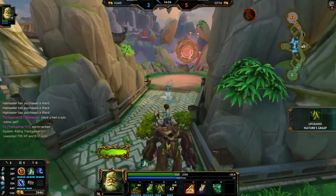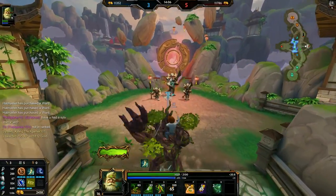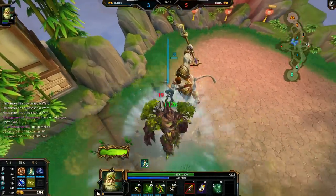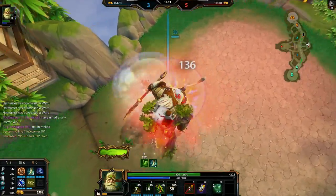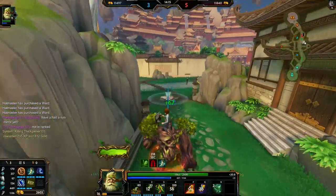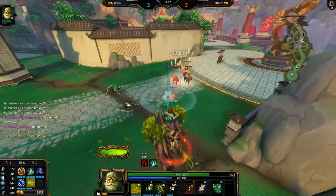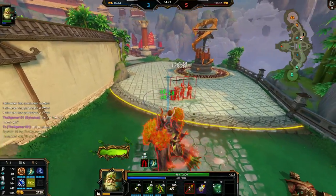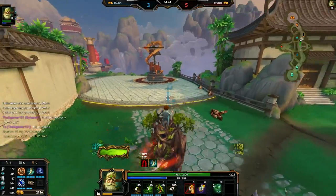Do I ult right away with full health to knock him up and get the CC immunity, or do I wait until low health so my ult does a ton of damage and kills him? I get more damage the second way, but then I get CC'd and I'm losing damage from my auto attacks. This matchup is a lot more interesting than I thought — seems to be a lot of mind games.